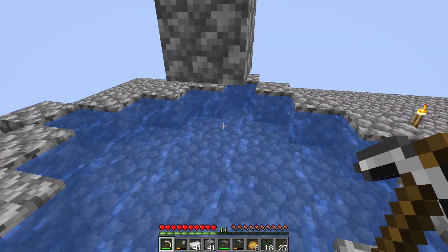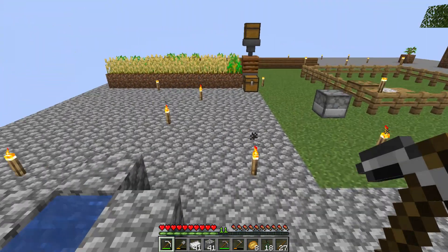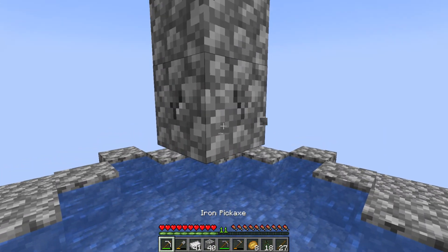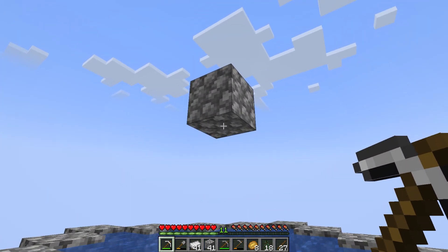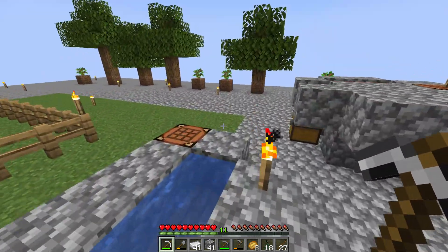If I take lava — maybe we should go up one more. Now, if I take my bucket of lava and place it upside down on there, which we should be able to do from the edge, then this should fall down and convert all of this into stone, which then we should be able to convert into mulch.